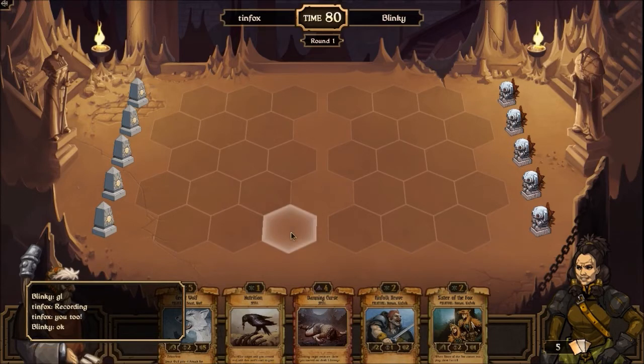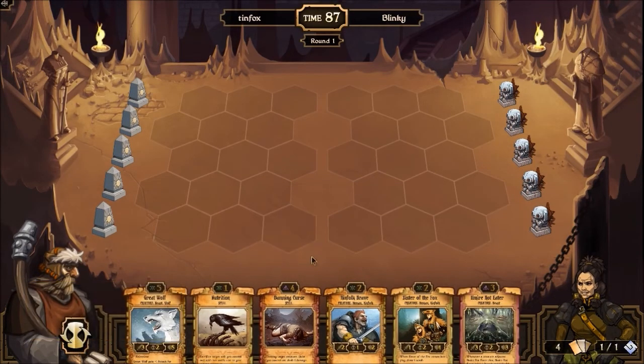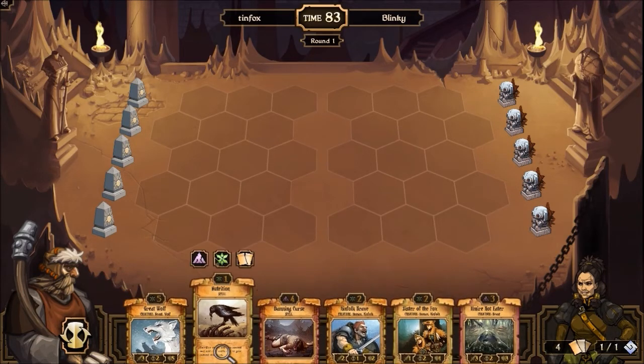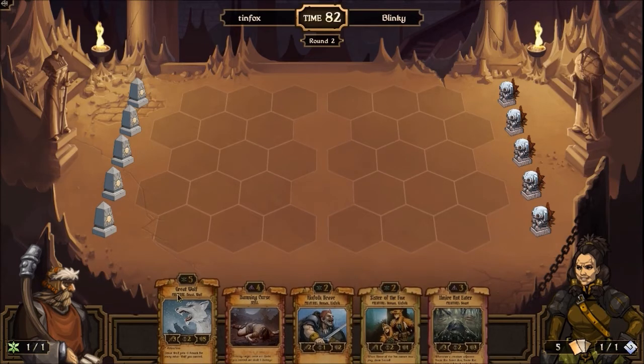Here we go, let's see how this goes. Interesting hand to start with. I think we pitch Nutrition here, pass the turn. I think our goal is to get Kinfolk Brave out as quickly as possible, which would be next turn, and then get up to a Great Wolf.